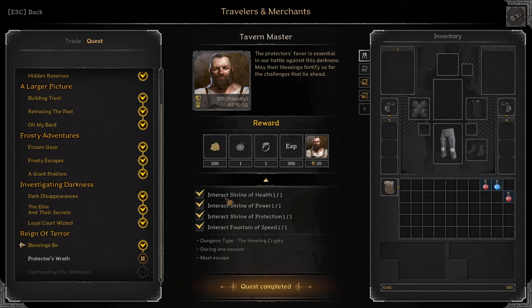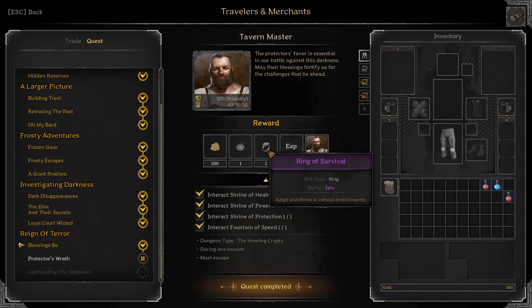Next quest: Blessings. Interact with Shrine of Health, Shrine of Power, Shrine of Protection, Fountain of Speed. You have to do this on Howling Crypts in one session and you must survive. Pretty sure you have to be the first person to interact with all of these — it can be tricky. Do it in normals or whatever you prefer. Reward: Epic Necklace of Peace, Epic Ring of Survival.